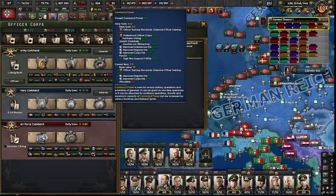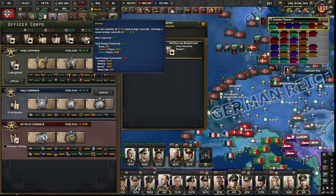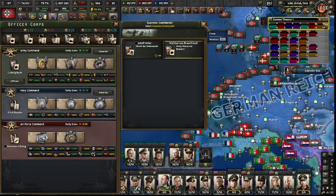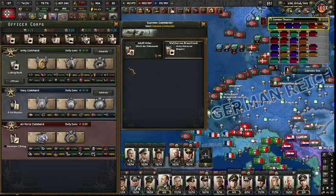Command power — I have a daily gain of 0.62, a base gain, with various things affecting it. To switch a Supreme Commander costs 150 political power, so you can't arbitrarily switch every few weeks. If I'm gaining 2.54 per day, that's going to take around 55 to 60 days just to gather enough for one switch. These are big decisions.